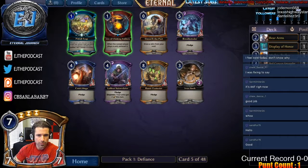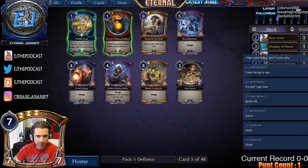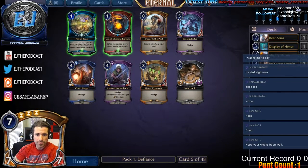Pick five — Pitfall Trap, and a foil one. That's pretty easily going to be the pick. The only other notable is Court Mage, and there's another late Intimidator too, which suggests Shadow is open. We'll take the Pitfall Trap.